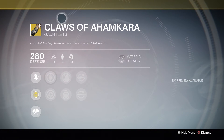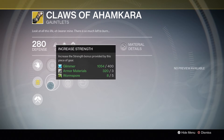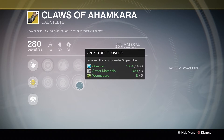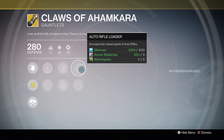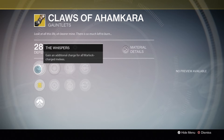Warlocks really lucked out this week — they get Claws of Ahamkara. It has a Discipline and Strength build. Its other perks include Snap Discharge, Momentum Transfer, Sniper Rifle Loader, and Auto Rifle Loader. Its exotic perk is The Whispers, which gives you an additional charge for your Warlock melee ability. This works for all Warlocks — your Thunderstrike, your Scorch, your Life Steal. You get two charges, making this almost like the Armamentarium for Warlocks.